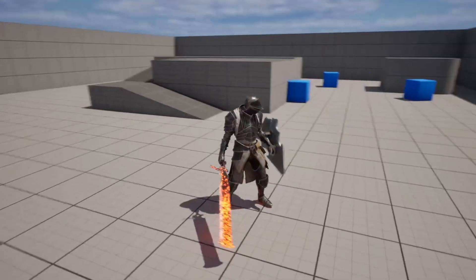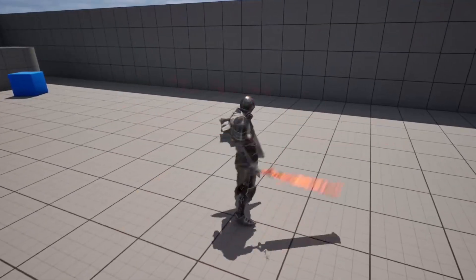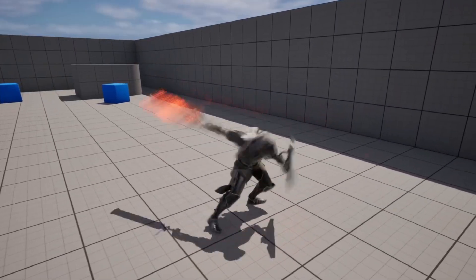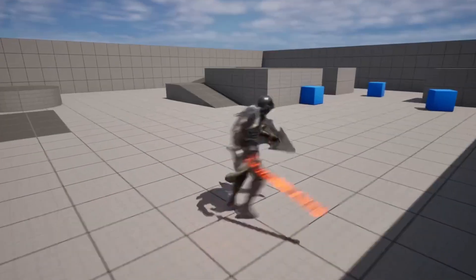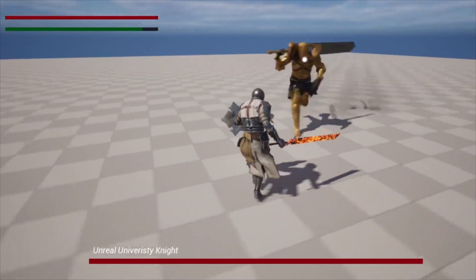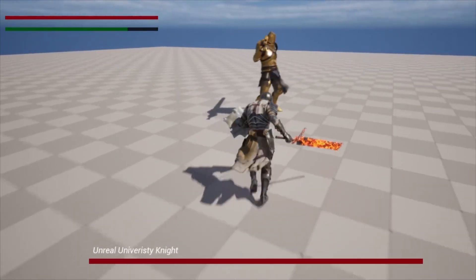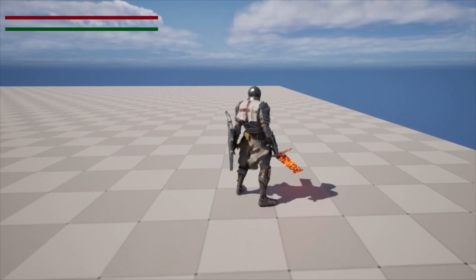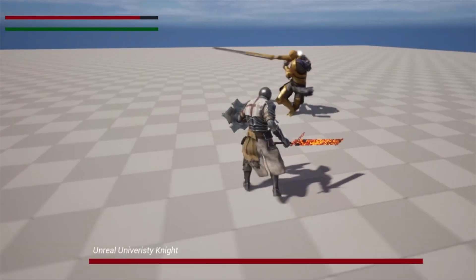Hello! In this video, we're going to go over how to create a combo system. My player character has three different attacks which they can cycle between. Before we get started, if you'd like to learn how to make a combo system with light attacks, heavy attacks, air attacks, and more, make sure to check out my Souls Like Melee Combat System course. You can find a link to it in the description. With that said, let's get into the video.